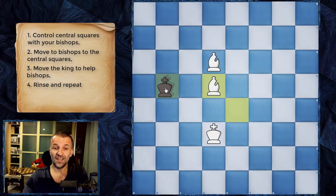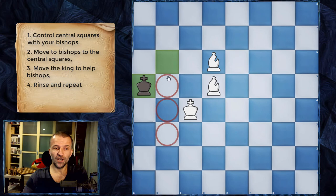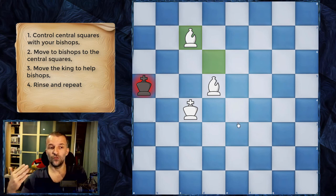It's going to happen in the next move because the king has to move. Let's say king b6, and then we bring our king up. The opposing king wants to go as far from the corner as possible. Now, since the king already controls all these squares and this bishop also controls this square, we want to control this remaining square.